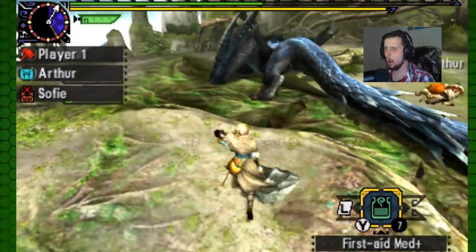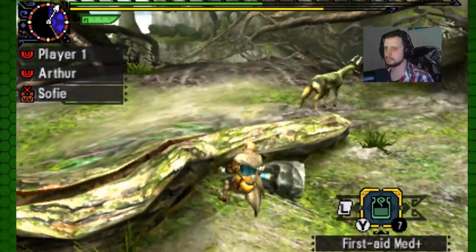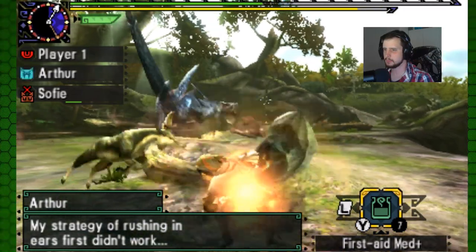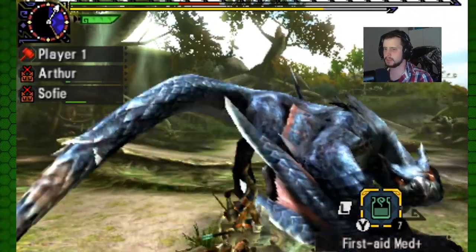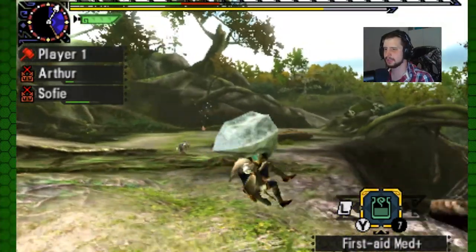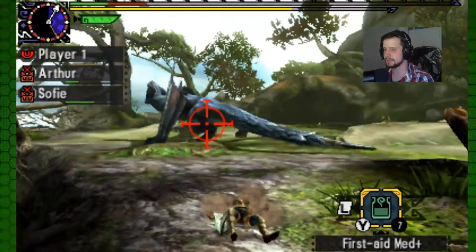Get out — oh! Where is he? Son of a — got me in the face! Sick tricks! I need to stop being so stupid with the dodging.